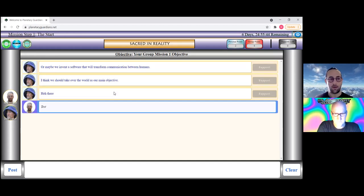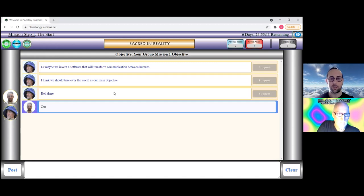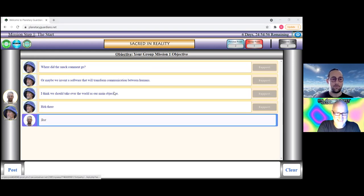Group points increase as any team member posts a message, supports a message, engages in other ways, or logs in. Personal points accumulate as you post messages, support others, log in, and especially when your own comments receive supports from others. The support button disappears once you've used it on a message, and the message turns peach-colored to indicate you've supported it.